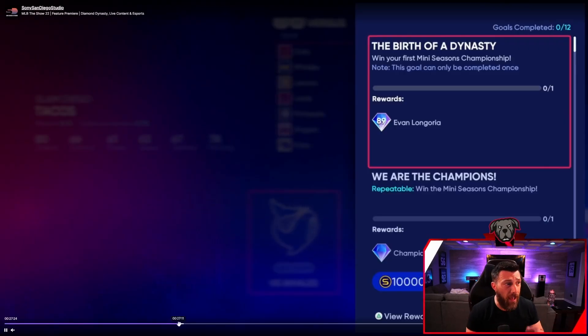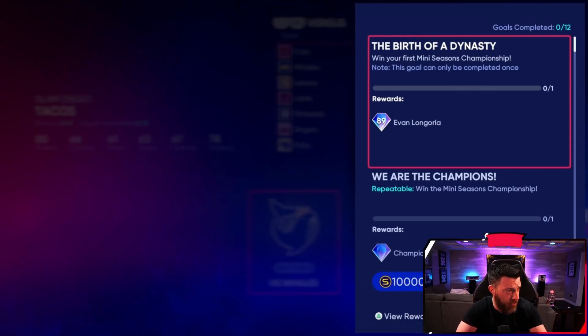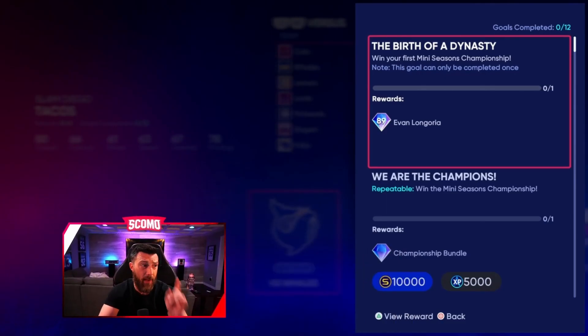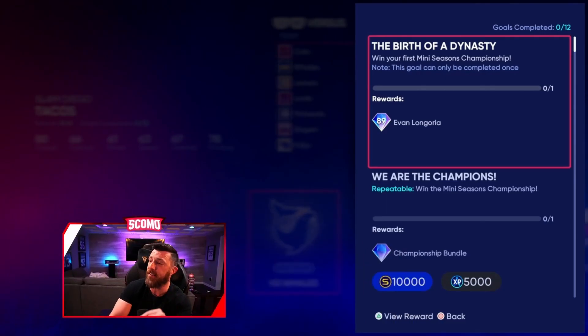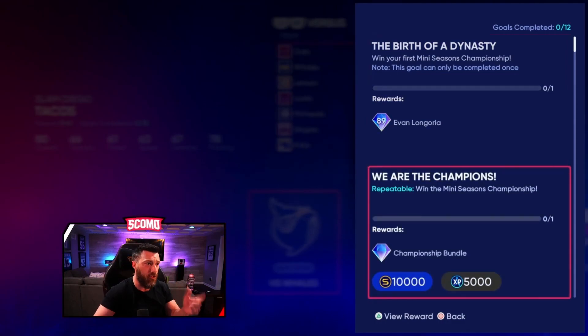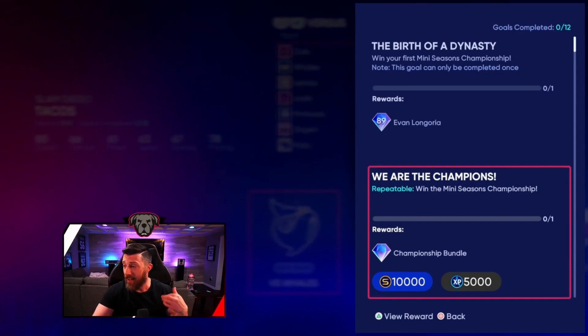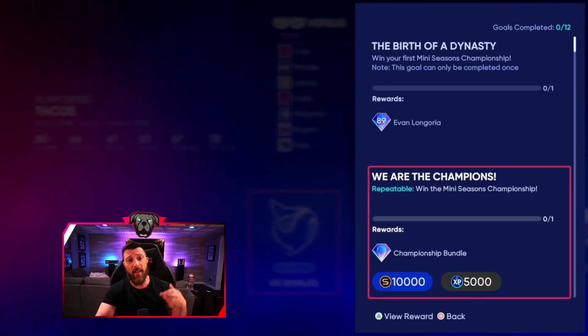Once again this is versus the computer. You're going to get an 89 overall Evan Longoria, and when they scroll down you can see the championship bundle - 10,000 stubs and 5,000 XP every time you win the Mini Season championship. Depending on how long these things take, if you can knock one out, the packs plus the XP plus the stubs might definitely be worth it for no-money-spent grinders.